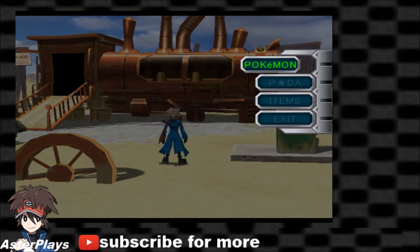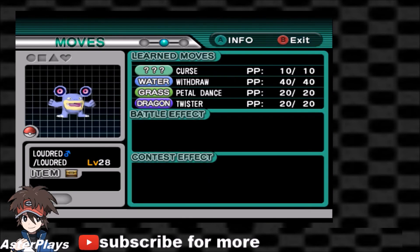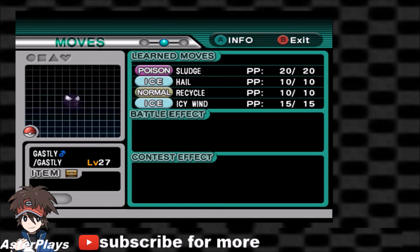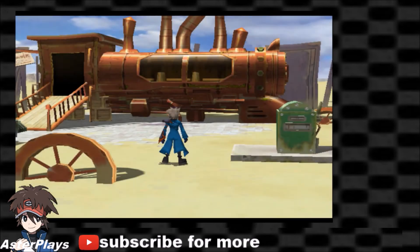Let's check our Pokémon. A Loudred and a Gastly! The Loudred has Curse, Withdraw, Petal Dance, and Twister; then Sludge, Hail, Recycle, and Icy Wind. The Gastly is a little more normal — it's the Loudred that I'm a little weirded out with. Yeah, no layout edits for the series.